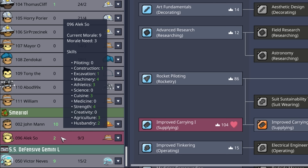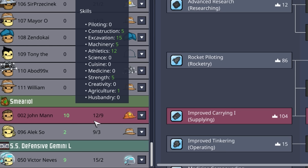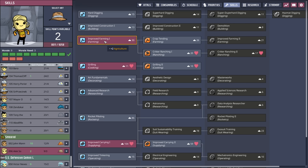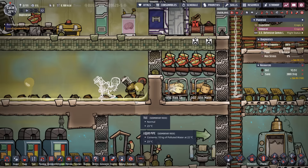Over on Smirio we have Alexo and John Man — John Man's one of our older dupes, pretty much equipped to do a lot around the colony. The morale over here is only sitting at 12 and 9. Alexo can do a lot of grilling, but if they're grilling all those swampy delights they might not have as much time for farming. So it's time to send another dupe over to Smirio.